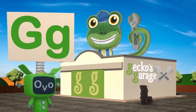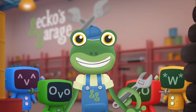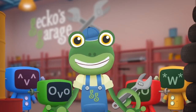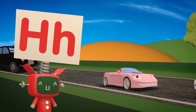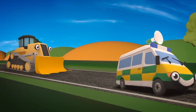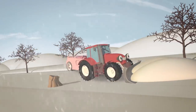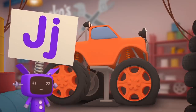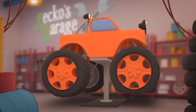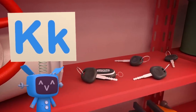G is for our garage, where this video starts and ends! Also, G is for me — that's Gecko! Always here to help my friends! H is for noisy honking horns, to let you know we're here! I is for icy roads and parts that Trevor the Tractor helps to clear! J is for our hydraulic jack, lifting vehicles off the ground! K is for all our vehicles' keys, that sometimes can't be found!